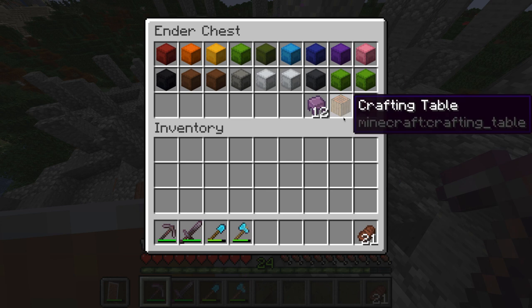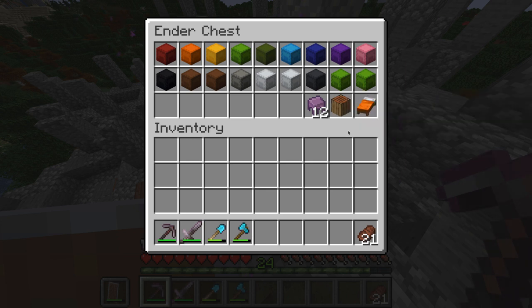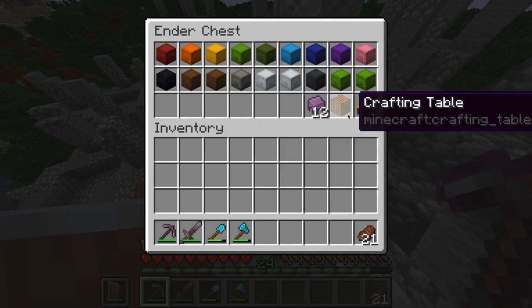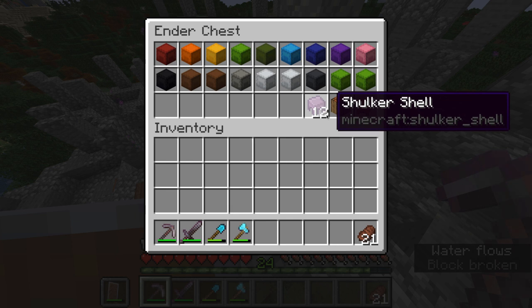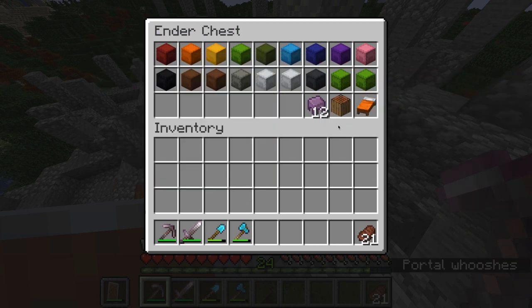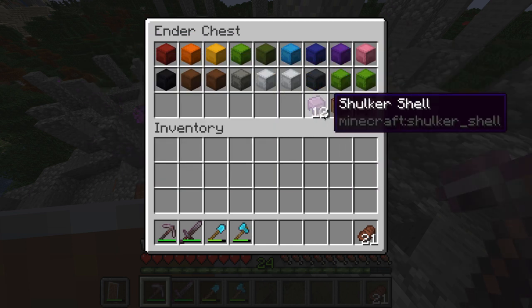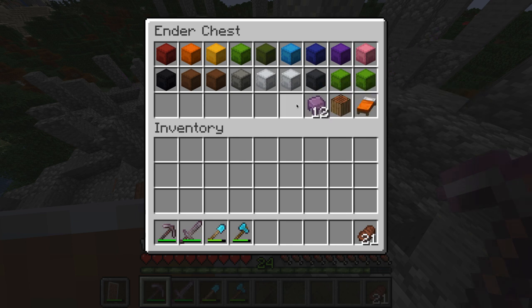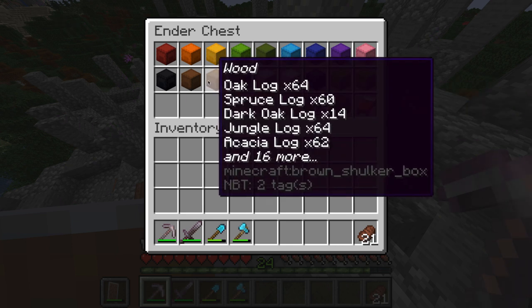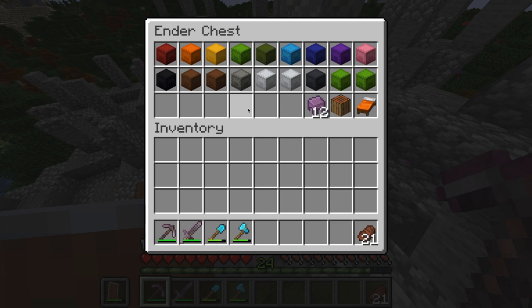A crafting table is also a great idea to keep in an ender chest. They are super useful, and if you don't want to go chop down a tree really quick or access your wood shulker box, then having a crafting table is super nice and handy. I also like keeping shulker shells in it, as opposed to keeping them in a shulker box, because if the shulker box gets destroyed I don't want these destroyed. They're just nice if you decide you need a little bit of extra storage — you can craft some up with chests and have extra inventory space.